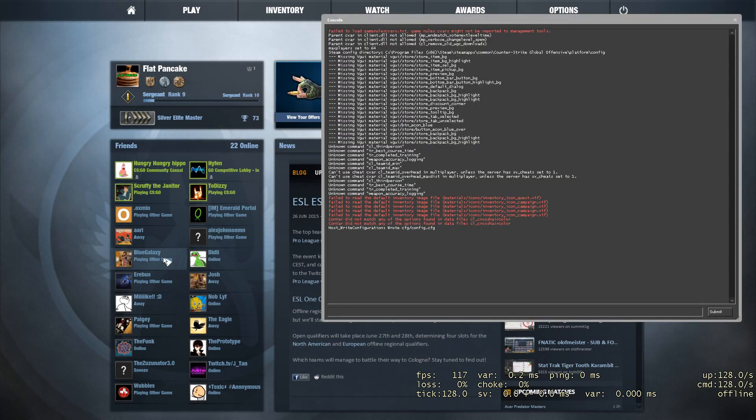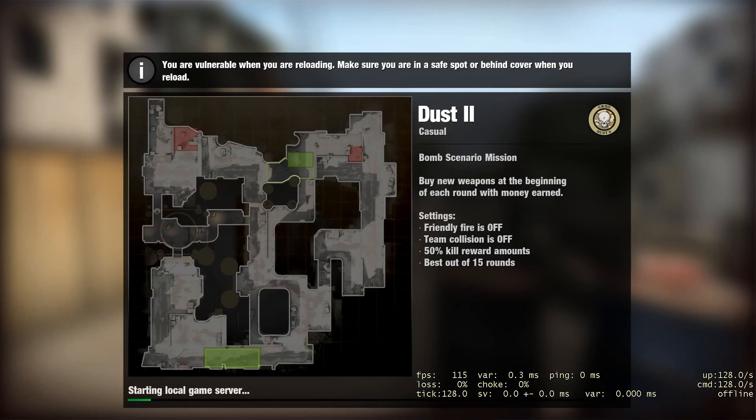So you're going to type in the command: map de_dust2 — that's what I do. You might have a VHOP map you're going to try out, so you would do map vhop_underscore whatever the map name is. But I'm going to be doing de_dust because I do not have any VHOP maps sadly. I'll probably get some, but I do not have any at the moment.